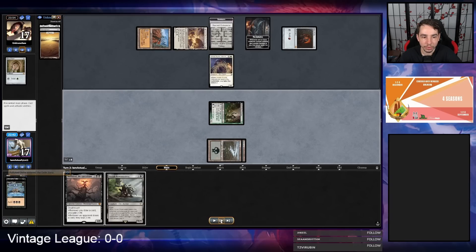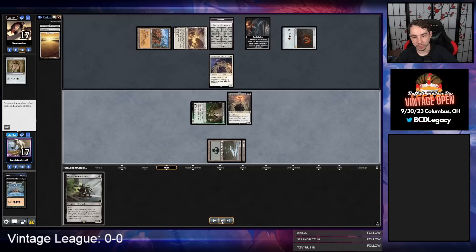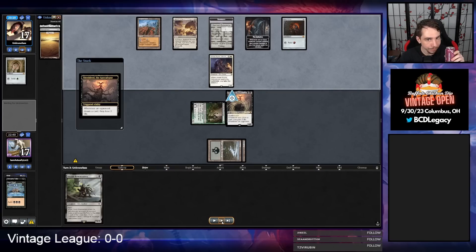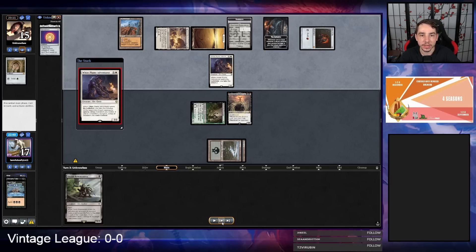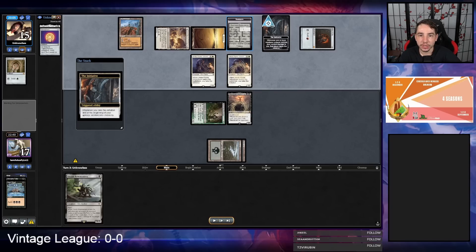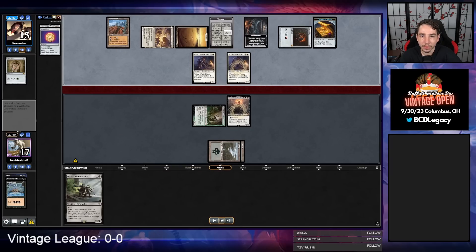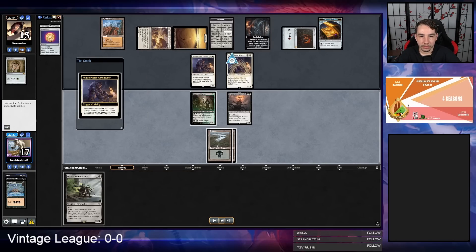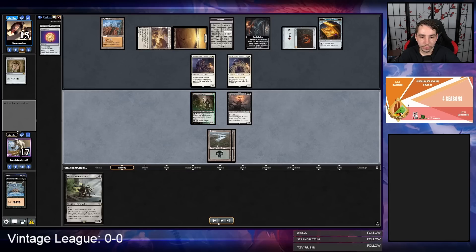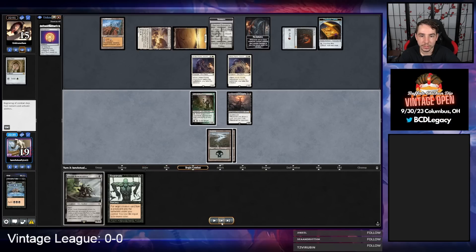Instead I took Fetchland so I can turn on my Deathrite Shaman and still play a Shieldred this turn. I fetch Swamp here because they have a Wasteland — but then if I ever take the initiative, I don't get to search a Swamp. Maybe not a mistake, but definitely something I thought about after. So here I am just going to Dark Ritual into Shieldred. I think it's the strongest play. I drew Reanimate, which is such a good draw — because now I can suicide my Shieldred in and then take the initiative anyways.